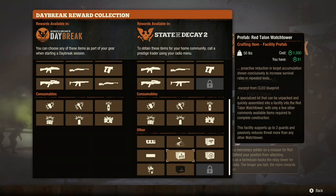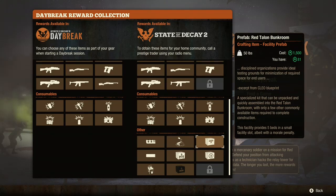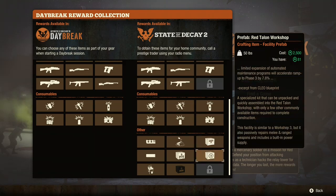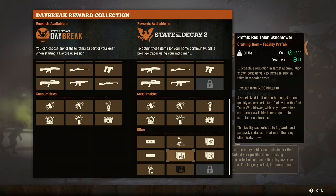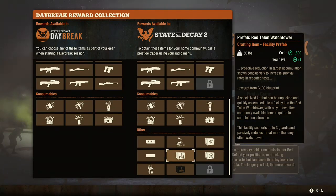Yeah, I'll get it eventually I'm sure. But the Bunk Room for beds is great in Lethal especially. The Workshop is great in Lethal especially, because of the passive repairs. The Red Talon Watchtower is a must in Lethal because of the threat mitigation. So these three — you need each of these if you're going to play Lethal, in my opinion.